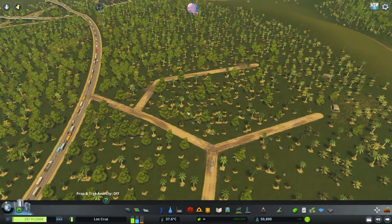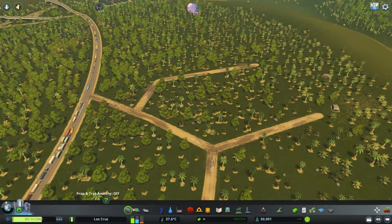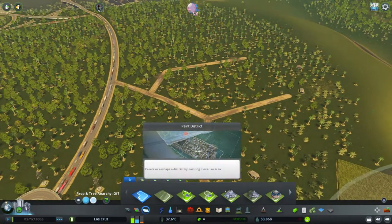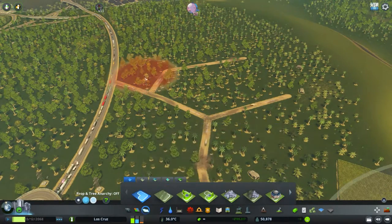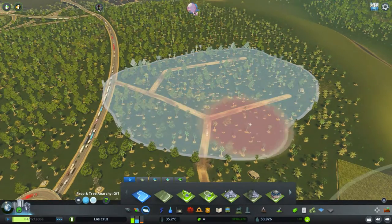So we know that this set of roads is perfect for my forestry. But you can't just go placing your RCI here by default — it just won't work. What you need to do first is paint an area. Come to districts and areas, then paint districts. This is just your generic district — this is not your industry area, very different.